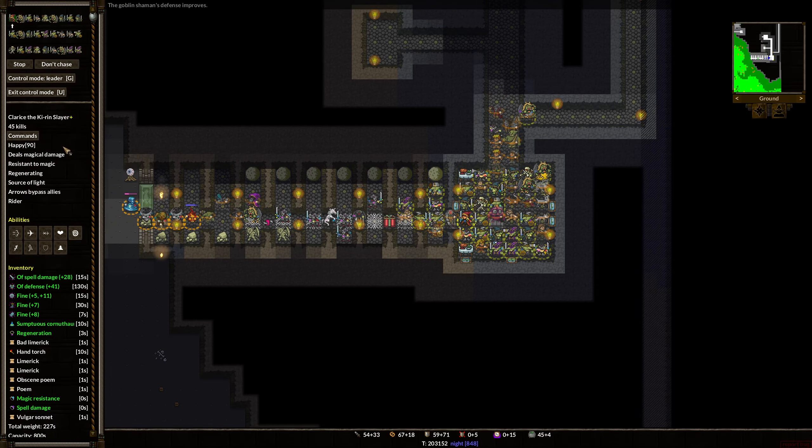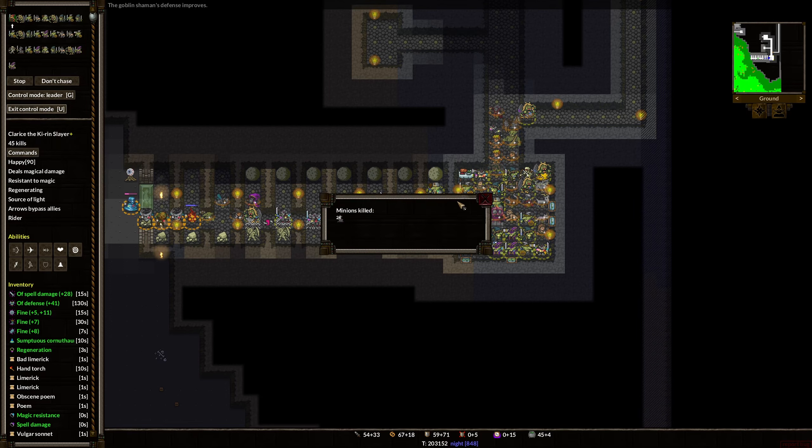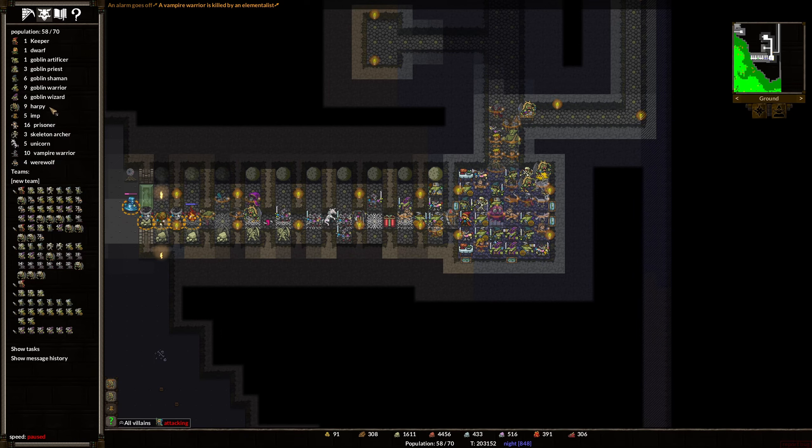I am going to exit control mode. We lost a vampire. We're going to create a new team that is everybody, like I normally have. This way they will not just run off and attack the attackers and let our boulder traps do their job. So my best laid plans of trying to create an offense and defense team have just gone completely out the window. If there's a better way to control all the minions and keep them from doing stupid stuff, I'm all ears because I'm not sure how I would do it.